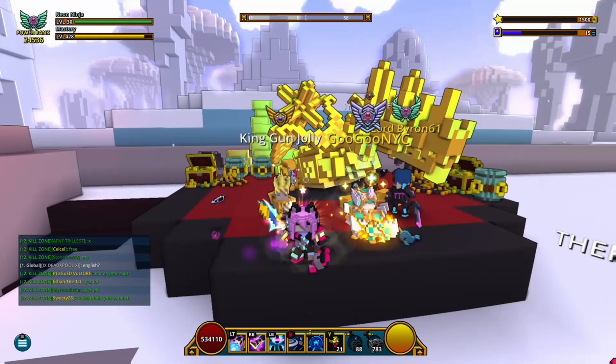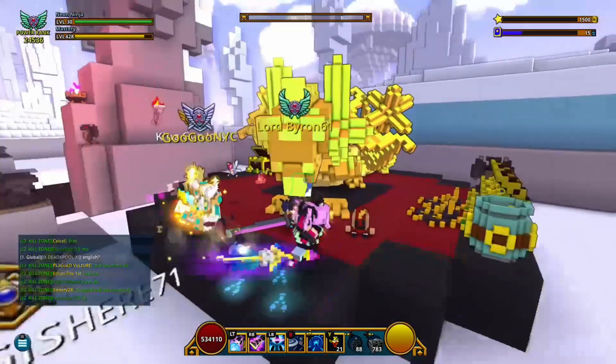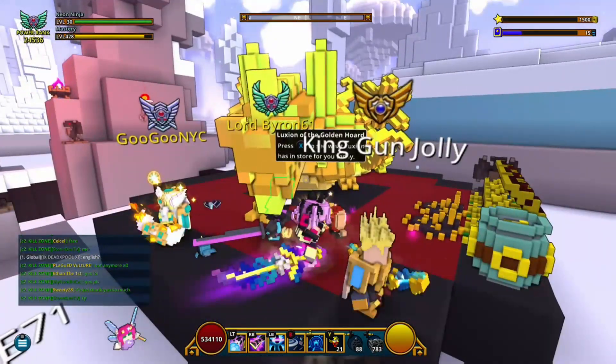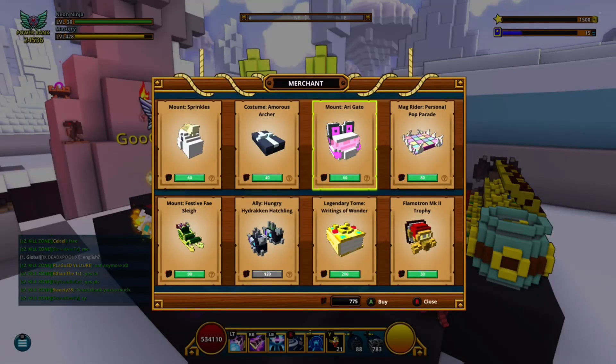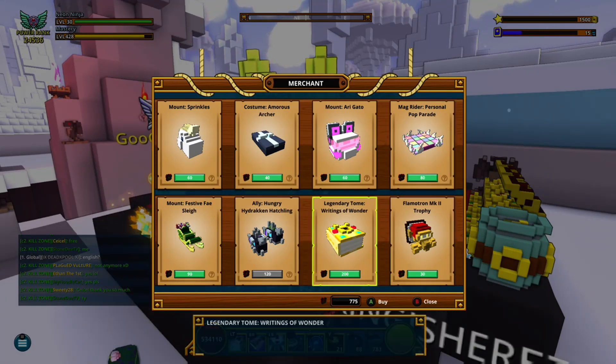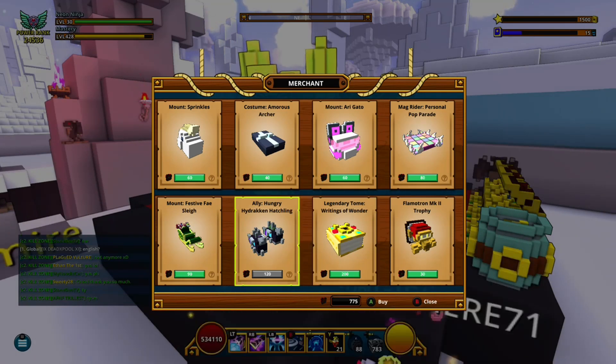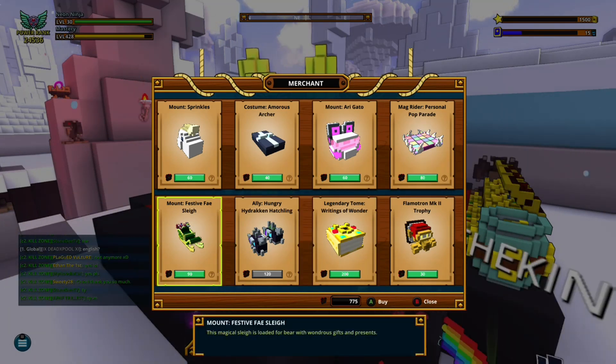Yo guys, what is up! Welcome back. I am so hyped right now — look what he's giving out: a new shadow hunter outfit, the legendary tomb that goes for like 800k in the marketplace, but you can actually get it for just 200 coins.